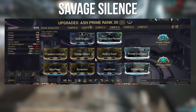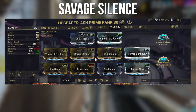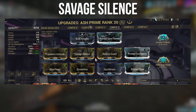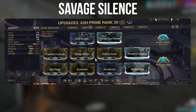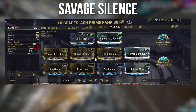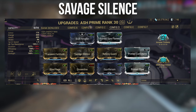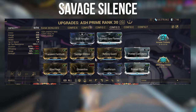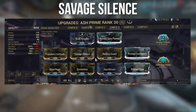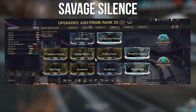The next setup is a Savage Silence setup — the build for Ash's fourth ability. You subsume Silence and put on Savage Silence, the augment, because Ash's fourth scales off finisher damage and Savage Silence increases finisher damage by 862% at my current strength. The more strength you have, the more damage you do. The only problem is energy sustain, but Equilibrium and Arcane Energize will solve that. Not my favorite playstyle, but it works and can be fun. We also use Arcane Trickery to trigger invisibility on finisher kills, but remember your clones need to actually kill the enemy — not have them die by a slash proc.